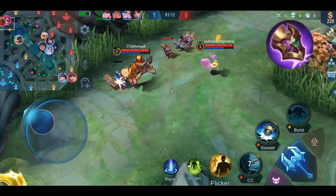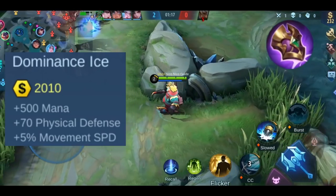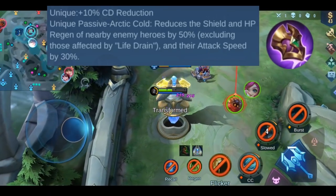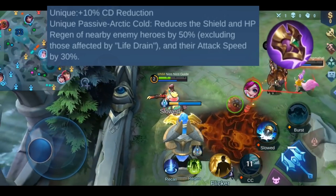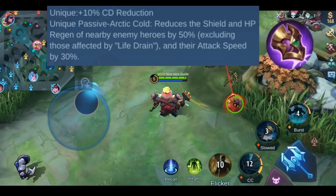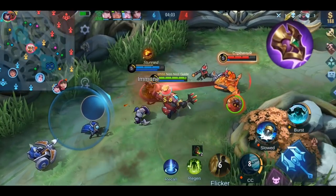As always, we start with the stats. You get plus 70 physical defense, plus 500 mana, and plus 5% movement speed. It also has a unique plus 10% cooldown reduction effect. This item has one passive effect called Arctic Cold: when you're near an enemy hero, their shield and HP regen will be reduced by 50% and their attack speed is reduced by 30%.